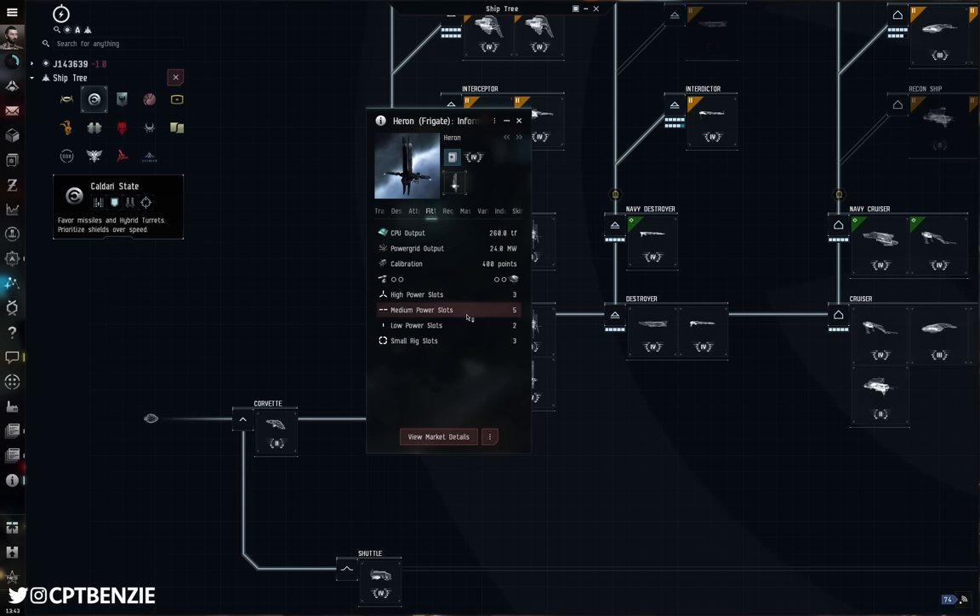You might decide you really like the Magnate's super fast align times and don't mind having just a relic analyzer, data analyzer, and propulsion without a cargo scanner or scanning arrays — that's a personal choice. If you just want to go for one because it looks best to you, go for that. The enjoyment of flying a ship you like is always going to be better than trying to chase the theoretical best. You just have to learn to work with what you have.